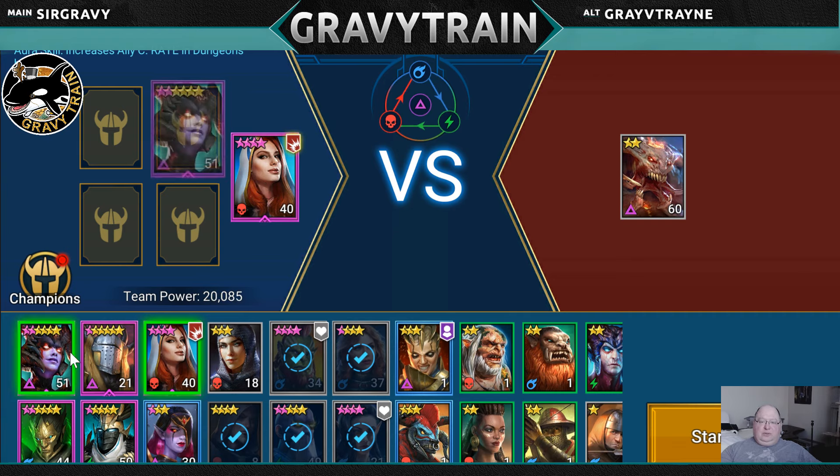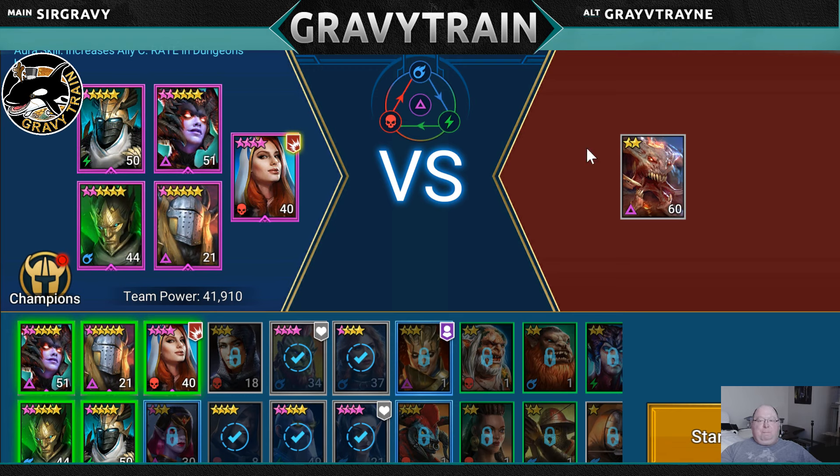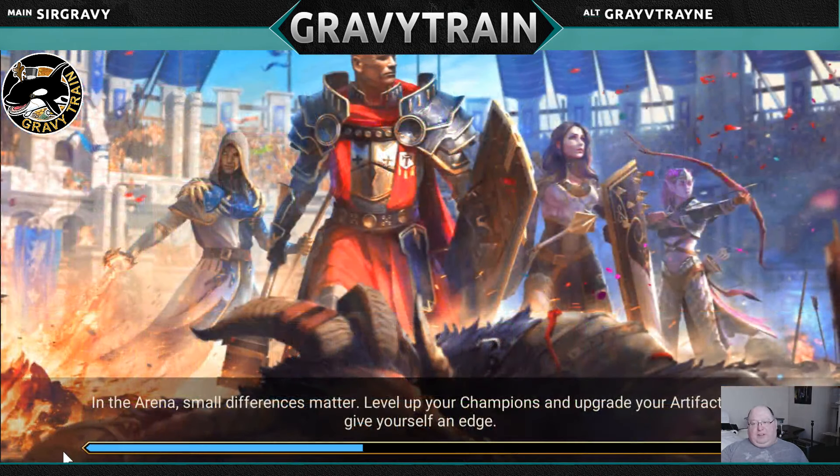So I'm going to take this ridiculously powerful-for-my-level hero as leader, and these other three are really strong heroes too — all of them are good. And then we're going to get started. I'm going to turn off auto — you can just auto these battles, but I'm going to hit it manually before we start.